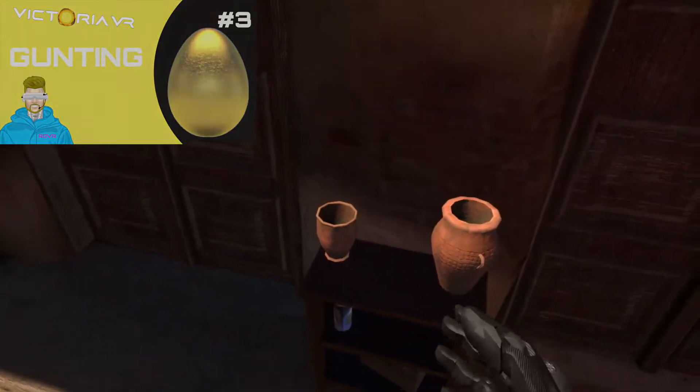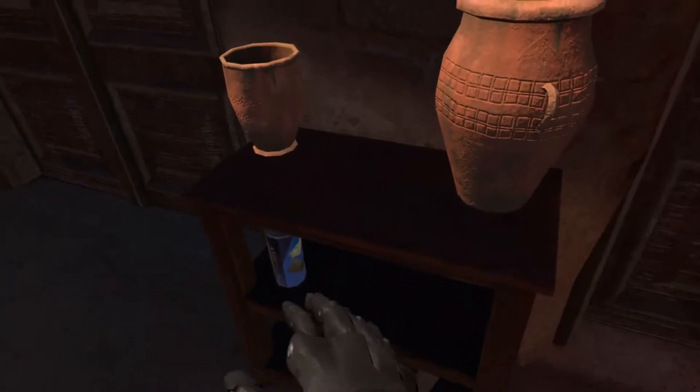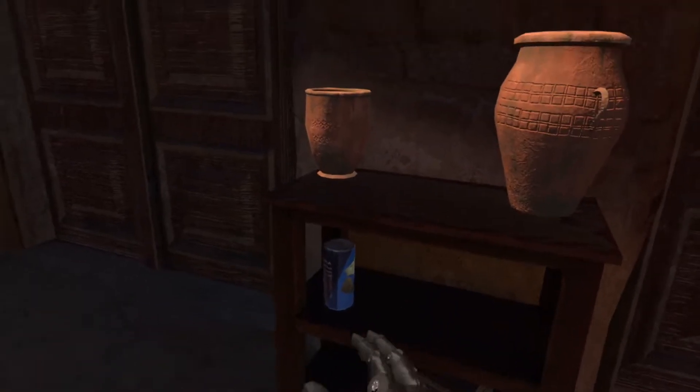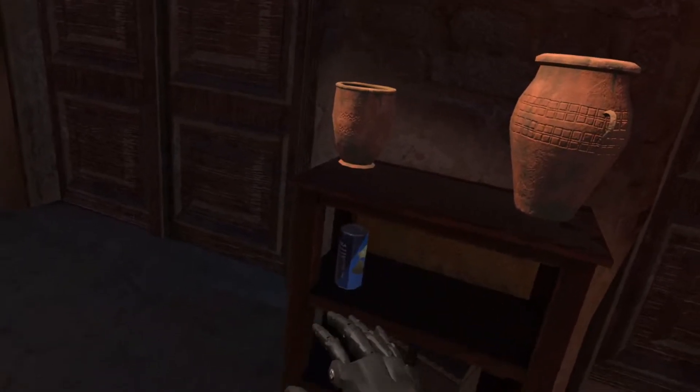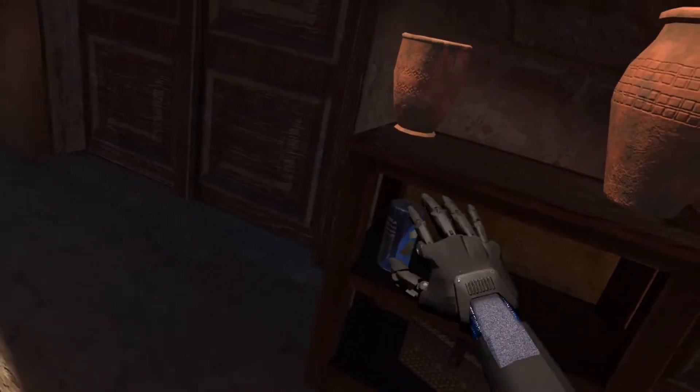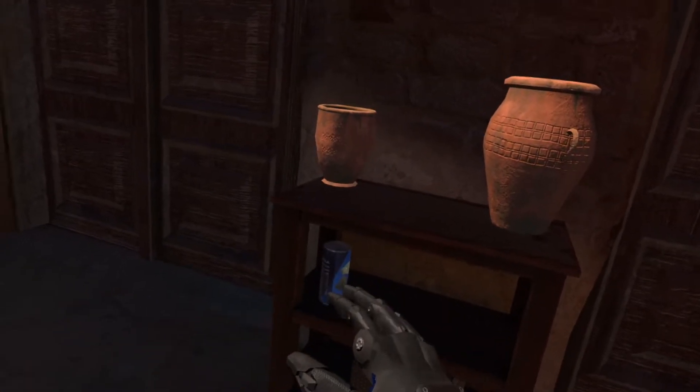Number three is also in the big market — it is this little can of VR cola. It is the only can that you cannot interact with. It's a mini-size can — could be something, could not be. Let me know your thoughts.